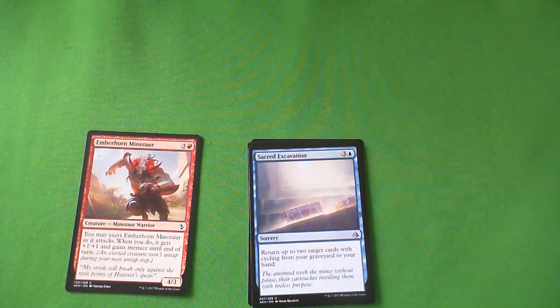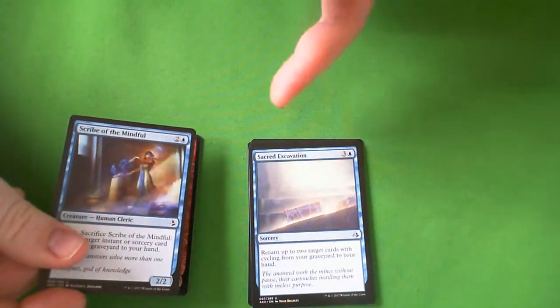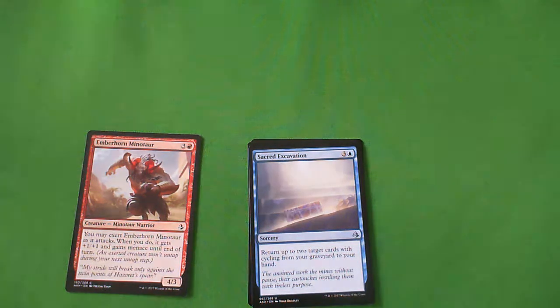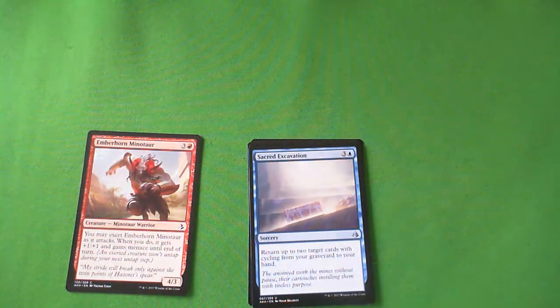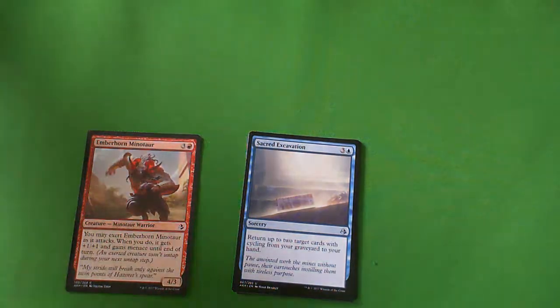Sacred Excavation — 4 mana sorcery, blue and 3 colorless. Return up to 2 target cards with cycling from your graveyard to your hand. This is like the big-boy version of Scribe of the Mindful. You want to play Sacred Excavation — you don't want to play Scribe of the Mindful. It's effectively draw two cards for 4 mana, because all cards with cycling are in theory cards. This goes in a deck when you have lots of cyclers. There's a 4-mana instant at common that's just straight-up draw two cards and cycles for 1 — that's way better — but when you're in a cycling deck, this is going to be a C+.